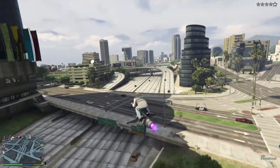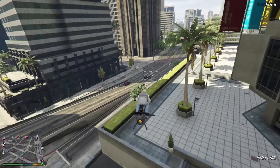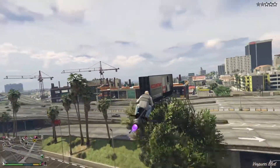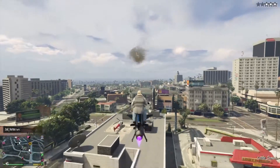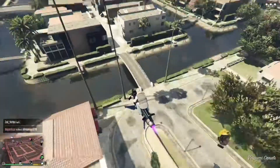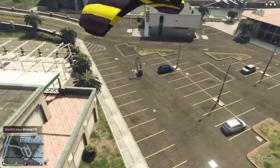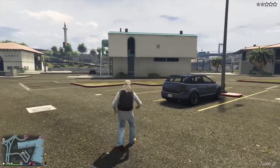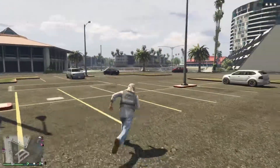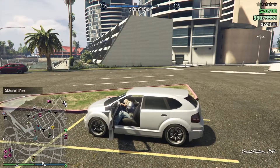Coming in at number two, I had to put this vehicle on the list — the Oppressor Mk2. This thing is insanely good. One of my favorite things about it is its convenience. If you're in a motorcycle club as a leader or worker, you can call this thing in literally seconds without calling your mechanic. The homing missiles on this thing are absolutely insane — they're one of the hardest missiles to dodge in the game. As you guys see here, I can jump out of the Oppressor whenever I want and call one back almost instantaneously with the Motorcycle Club menu.